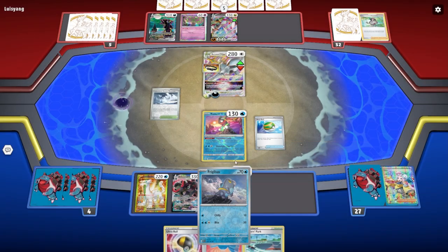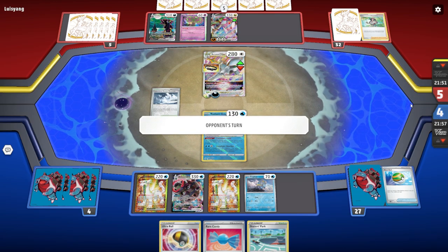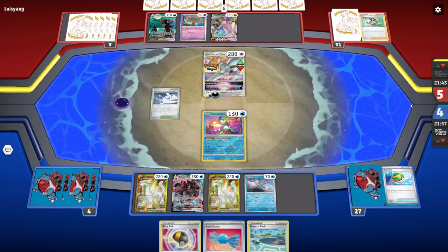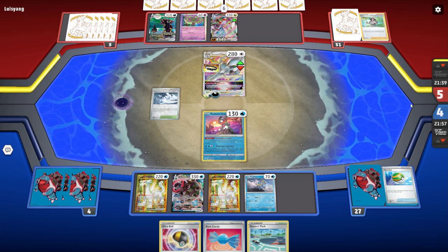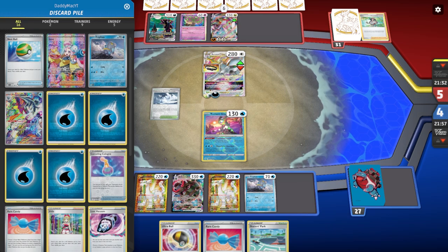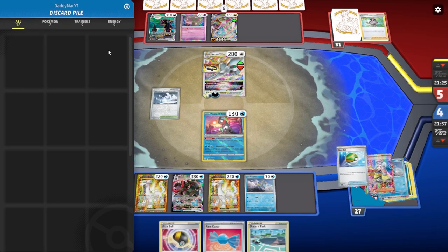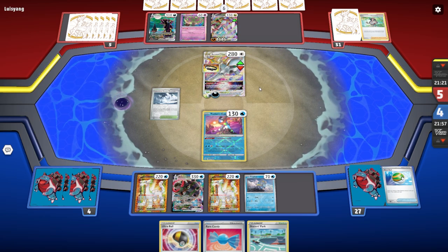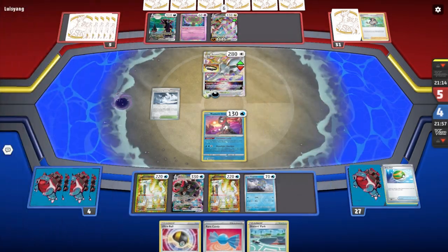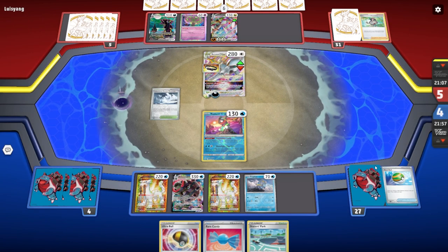We're going to hit the Nest Ball and bring our Frigibax. Next turn we'll have to Ultra Ball and that's going to be turn. Honestly, I don't know what to do next turn — one thing that would definitely help is another Colress. This just goes to show how quick things can turn in the TCG game. Because now I'm a little bit scared — it basically Boss's Ordered my Braxcalibur and threw everything off. I thought the Canceling Cologne was going to cancel out the VSTAR — I'm not sure what happened there.